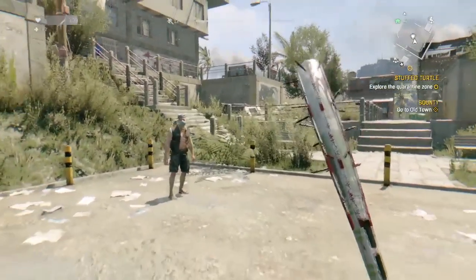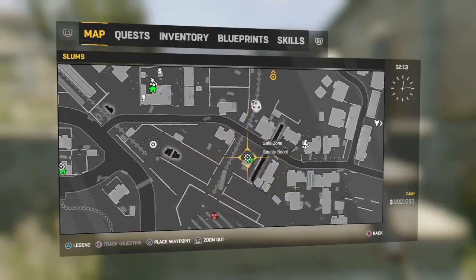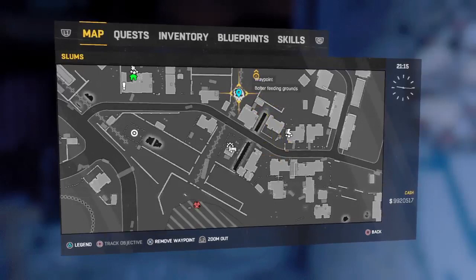I've already done one like this but this is going to be with bolted tissue. First of all you're going to need a bolted tissue, so just come to this place on the map where I'm showing it right now. When you come to this bit, all you want to do is sleep until it's night. Once it's night, make your way over to the bolt feeding grounds.